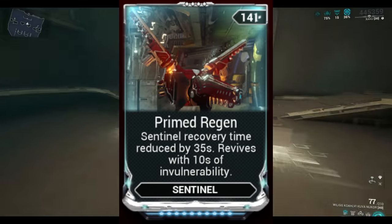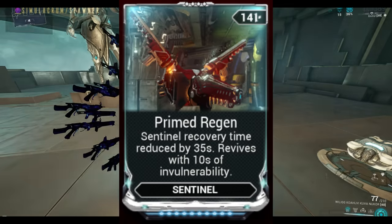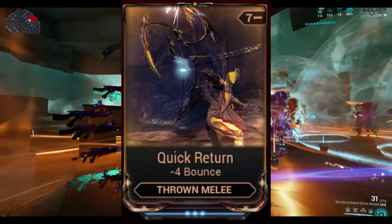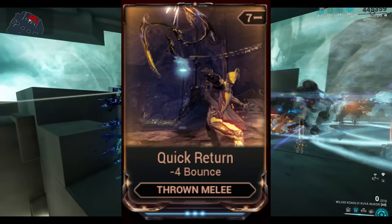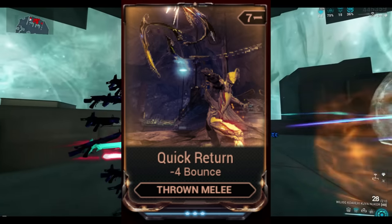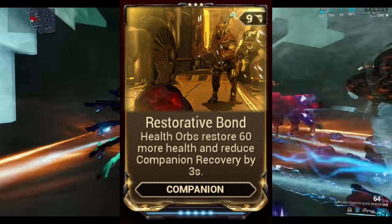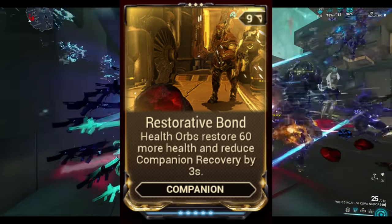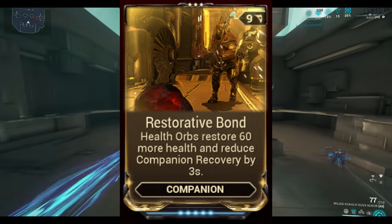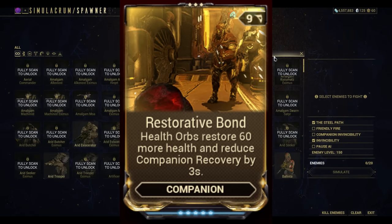Prime Regen on your Sentinel is going to make him come back to life even faster and make him invulnerable for tens of seconds, which is just going to make the Sentinel even more reliable at higher levels. Quick Return on the Deconstructor is just going to make it shoot more ammo faster — the Sentinel never runs out of ammo — but it's going to make it bounce less, doing even more damage and causing more chaos. Restorative Bond on your Sentinel is going to restore 60% more health and reduce the recovery on the companion, and this is also going to work with Equilibrium — when your Sentinel picks up health it's also going to make your Warframe recover health, and with Equilibrium, that's also energy.